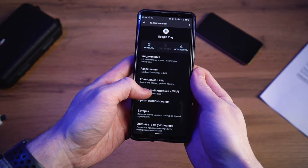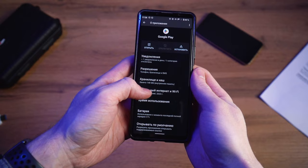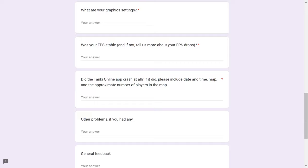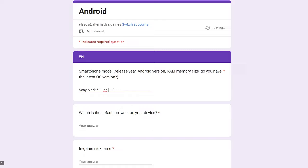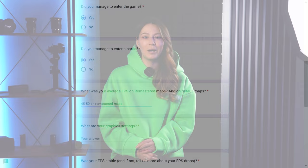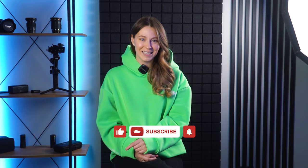The beta test of the new HTML5 mobile version is in full swing. If you applied to be a tester, check your Google Play app — there should be an update available. If it's not visible, open your phone's settings, find Google Play and press the clear data and clear cache buttons. While testing the game on your smartphone, pay attention to the tank questions on our feedback form and describe the gameplay experience with as much detail as possible. We will share more information about Tanki Online on smartphones in episode 502. Subscribe to our channel, stay tuned, and make sure you have notifications enabled.